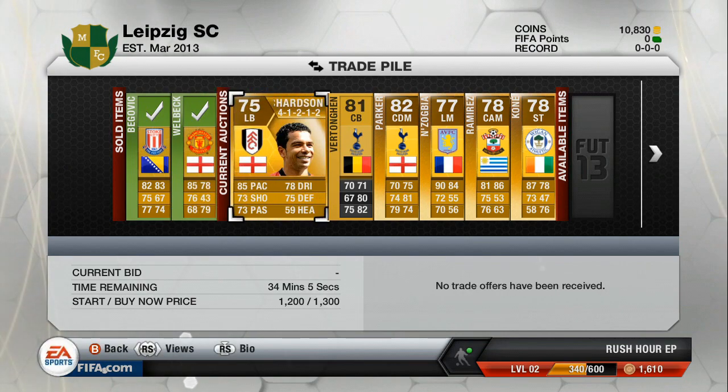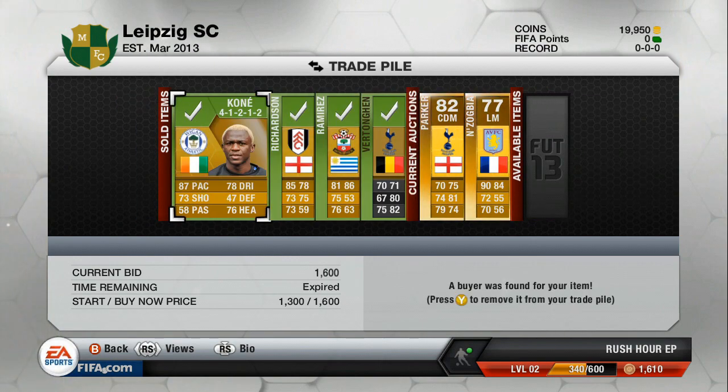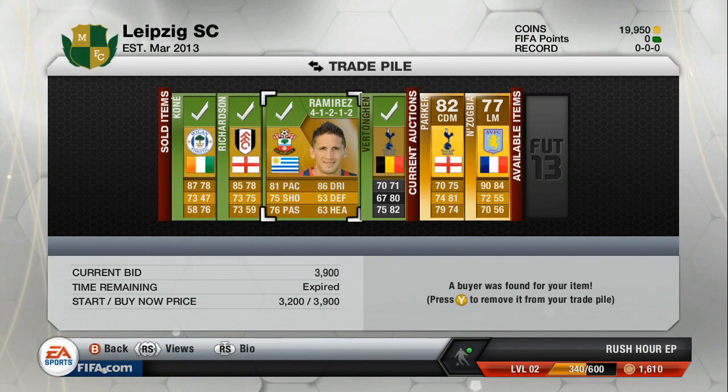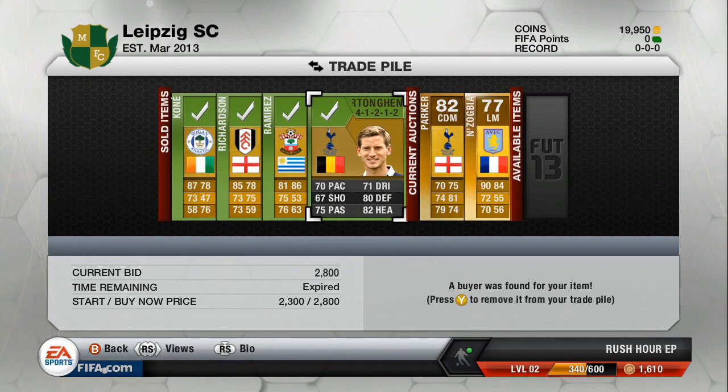For the other six players, they've got 34 minutes left on the market, so hopefully they can turn that time. Four more of my players have sold: Kone has gone for 1,600 coins, Richardson for 1,300, Ramirez for 3,900, and Vertonghen for 2,800.